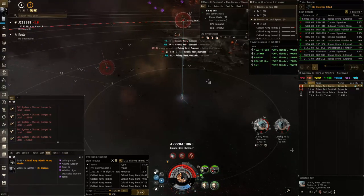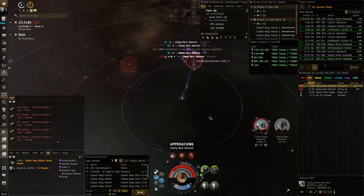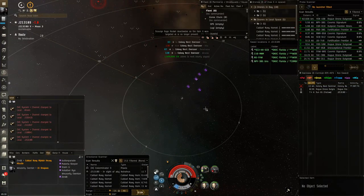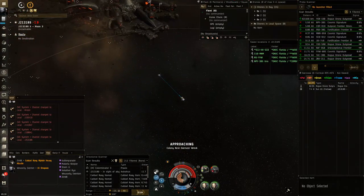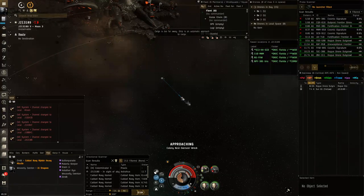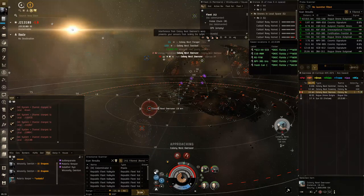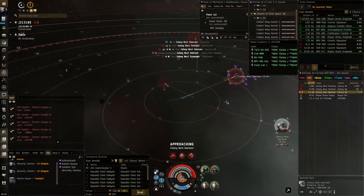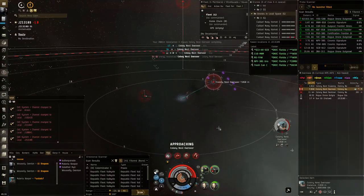I purposely lowered my damage by removing the drone damage amp as well as damage mods for rockets and missiles. We end up getting a little low and dip into structure because I'm also only using one armor repper instead of both — I'm intentionally trying to make the sites as hard as possible. Having two armor reppers will be more than enough safety for most of you. Even out here in nullsec it's the same difficulty as wormhole and high sec.